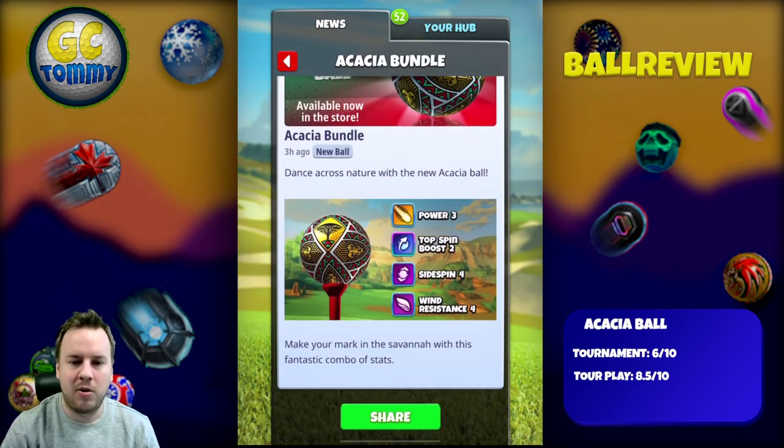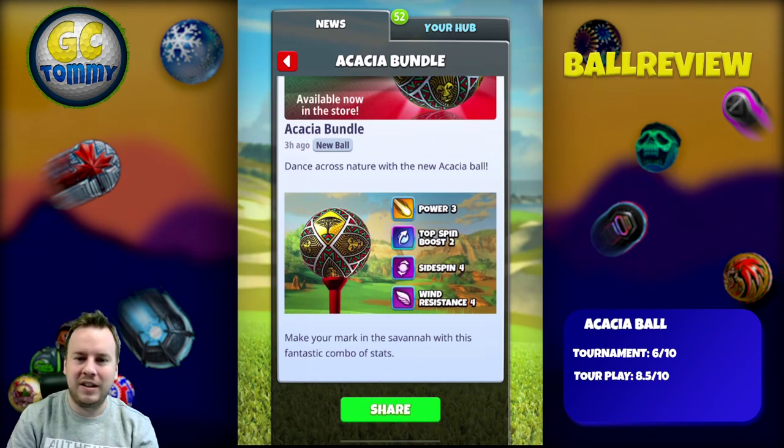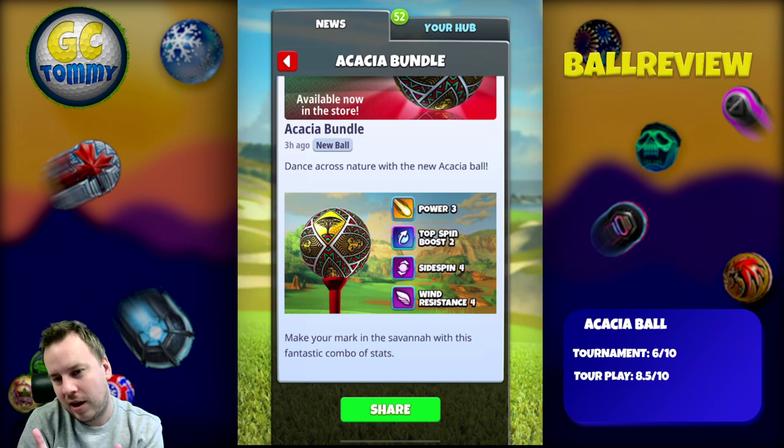The Akacia ball — dance across the nature with the new Akacia ball and make your mark in the savannah with this fantastic combo of stats. This is power three, topspin boost two, sidespin four, and wind resistance four.